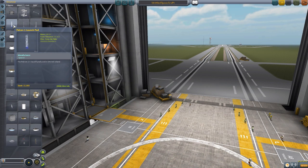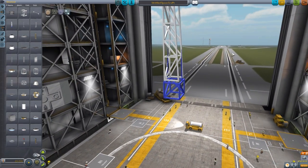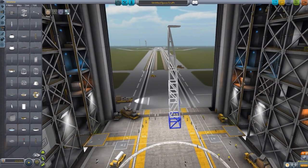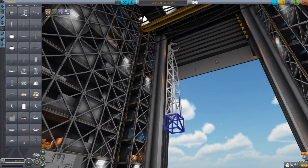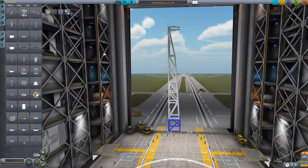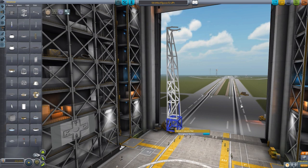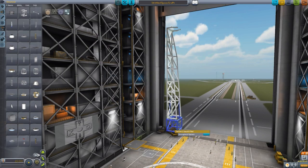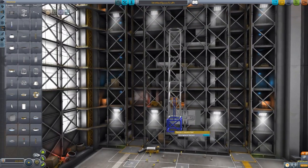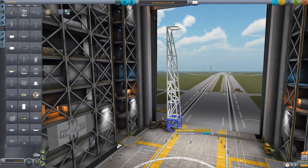Starting here with the Falcon 1 launch pad — if we click that in and zoom out, it may not be the prettiest thing, but it is a functional launch tower. It has this top section with the ability to bend back a bit so that you don't have to thread the needle with your rocket, which is a good thing. That strong back will bend backwards — the animation's a little wonky in the VAB, it looks better out on the launch pad. I do like the texturing with the dual tone colors and the pretty nice modeling job — you get all the different girders going everywhere.